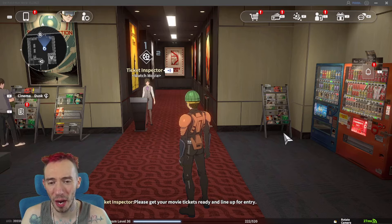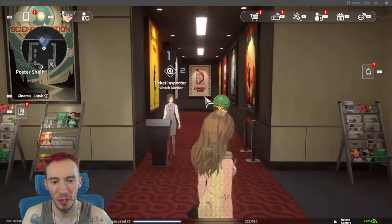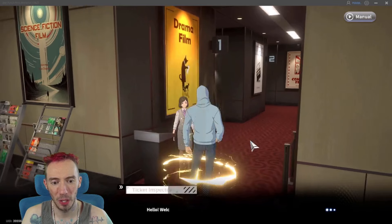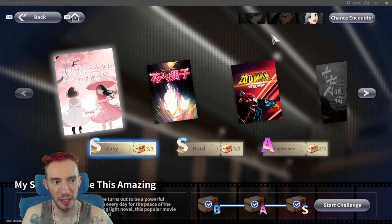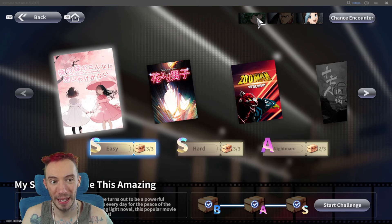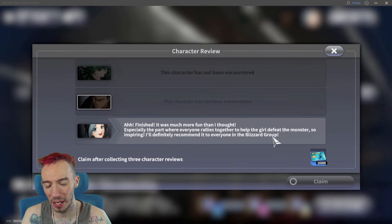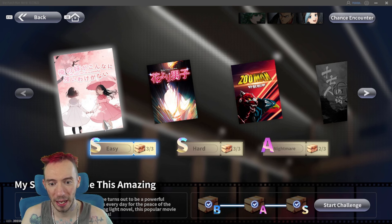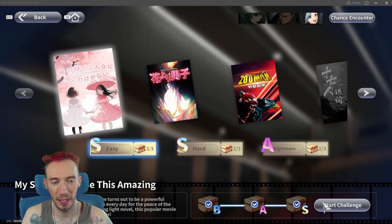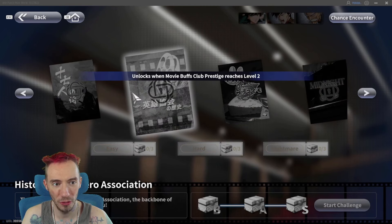The second way to get a lot of world credits is a lot grindier and not really fun. You go to the cinema and grind movies over and over again until you complete all the hero encounters. For each movie you'll see chance encounters for specific characters — once you encounter all three characters for that movie you instantly get twenty thousand credits. The problem is you have to keep doing it over and over, start the challenge, and if the hero doesn't pop up you back out and restart. It's very grindy.